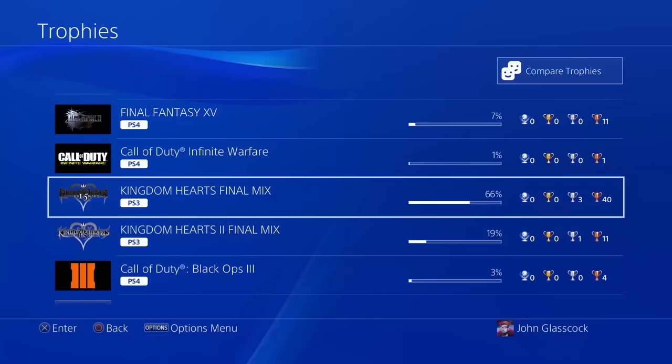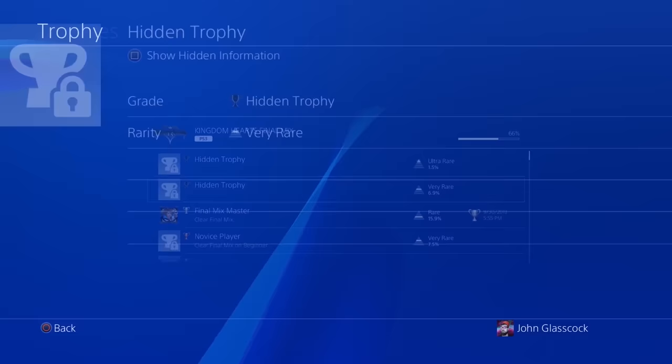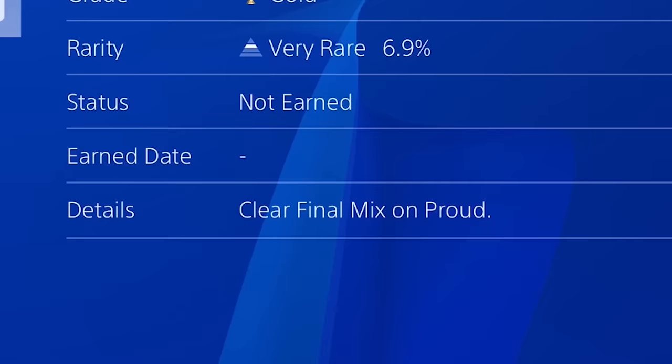Now this one lets you see how to get any hidden trophy in any game that you're playing. All you have to do is simply click on the hidden trophy and then press square, and there you have it. It's that simple. Now you know how to get that hidden trophy.